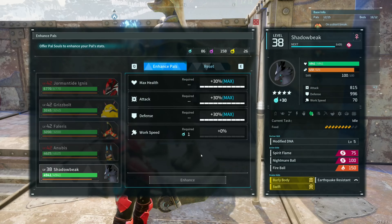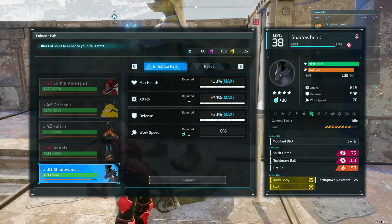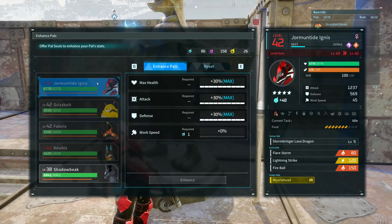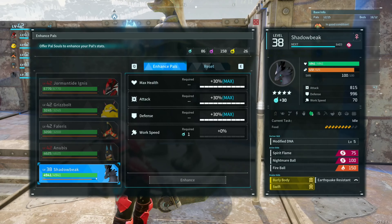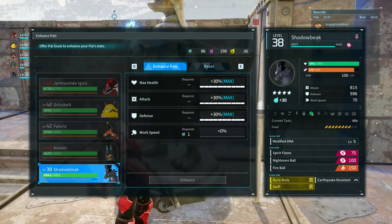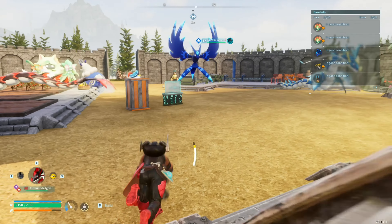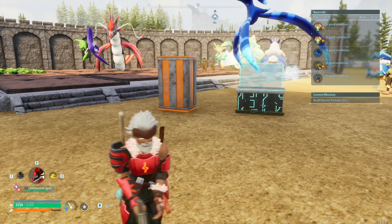Our defense is up to 996, which is crazy high. I actually did this whole process with Jormantide Ignis too, and this one ended up defense-heavy while my Jormantide ended up attack-heavy. After the full upgrade process, the Jormantide turned out 1200 damage whereas this one came out with less attack but a lot more defense. I don't think it's going to be too much of an issue to take down high-tier pals, but we need to find out — so let's go up against a couple of pal bosses to see how Shadow Beak performs.